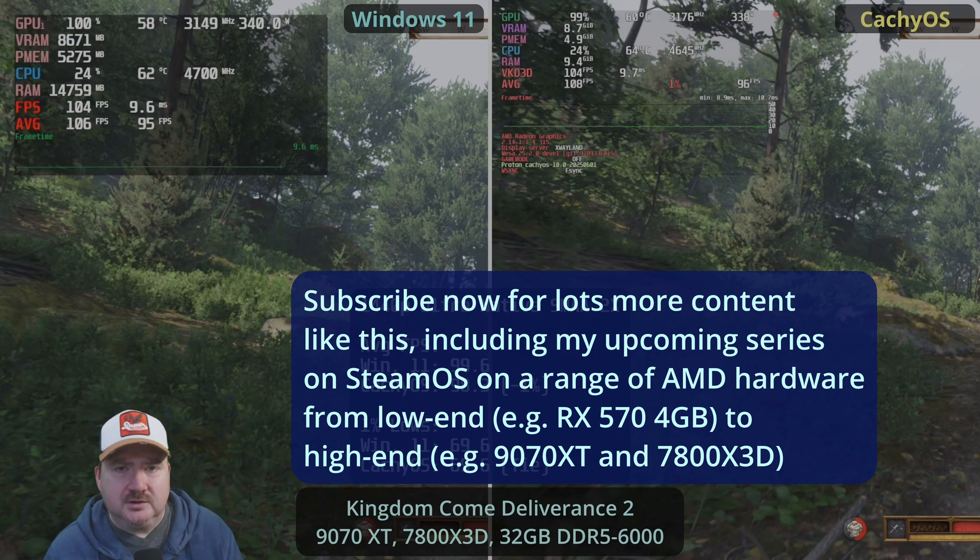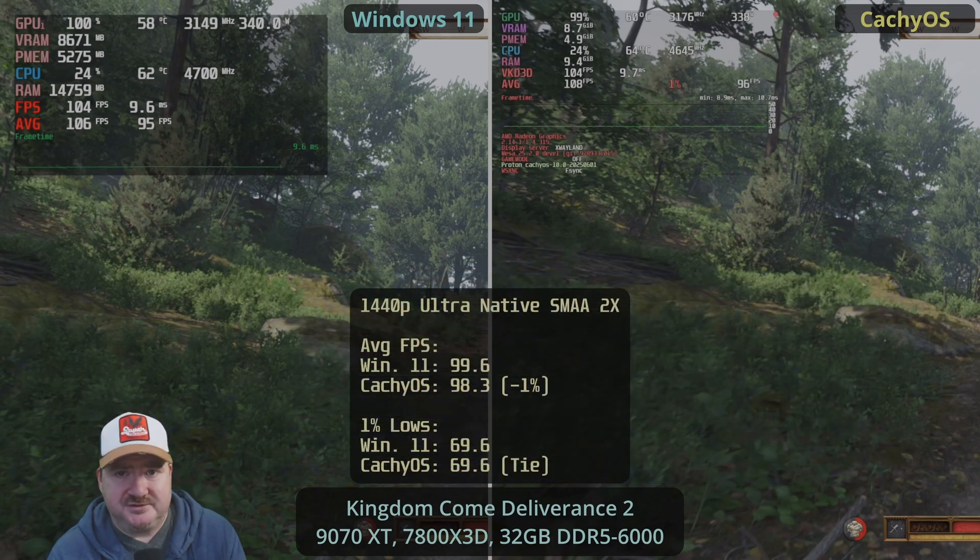In this video we're going to take a look at 11 games with 35 different benchmarks across those games, including 4K, 1440p, and with and without FSR 4 in the seven games that support it out of the box. You can also use a mod like OptiScaler to get FSR 4 working in any game, but I'm talking about native support. It is a bit of a hack — it's a translation from FP16, which is supported on RDNA 3, to FP8, and there might be a little bit of overhead on that.